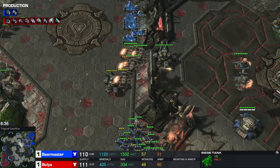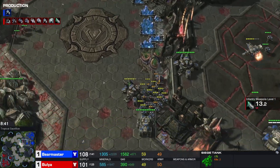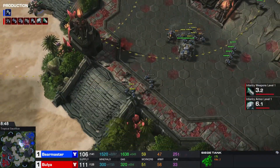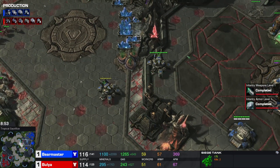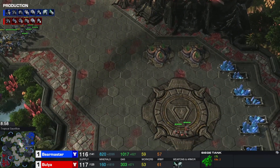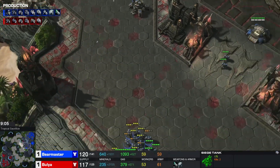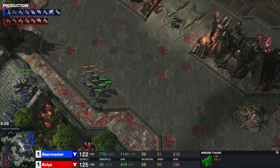Bulia trying something cheeky with the Vikings — he's going to get really hard punished for that. Suddenly this is not good for Bulia, and we are floating 1500 minerals in the bank. I think you want Vikings more than you want Liberators or Medivacs at this point.